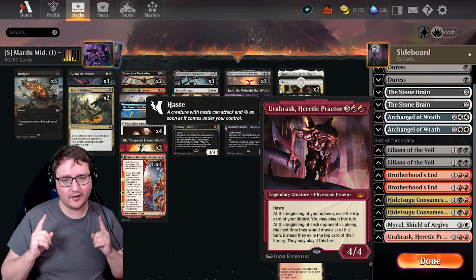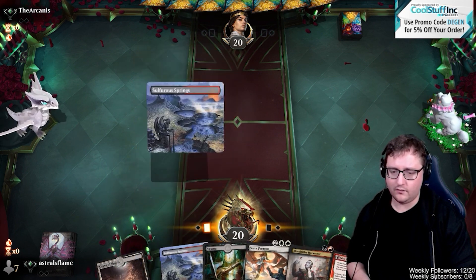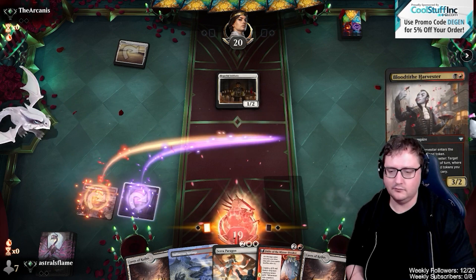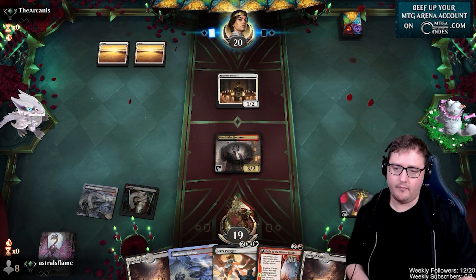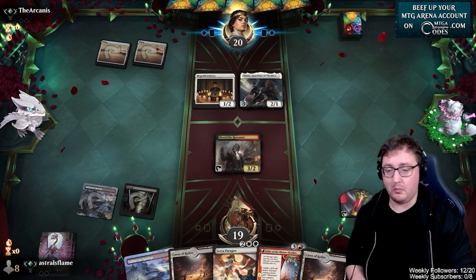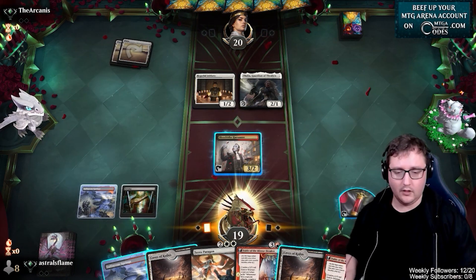Game one starts with Harvester, Fable, and a Paragon — okay with that. We drop a Sulphur Springs and pass. We play Blood Tithe Harvester into two Sneak Swine tokens. Thalia comes down, which means I can't play Fable on curve. But I can use Harvester to remove the Thalia — or just play Fable and we're good. We draw another Fable.